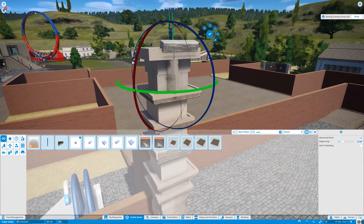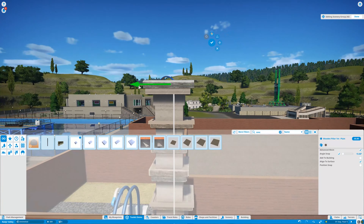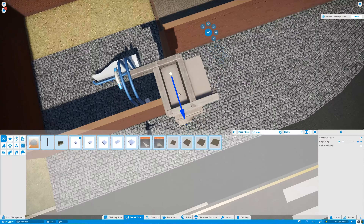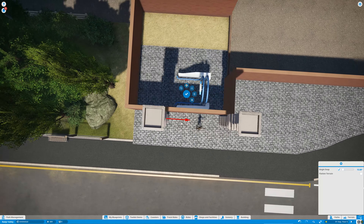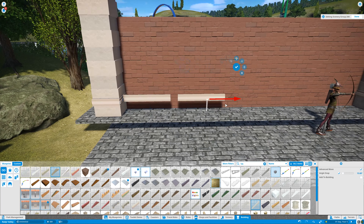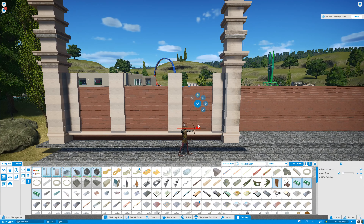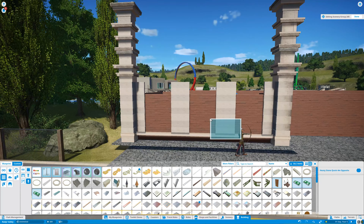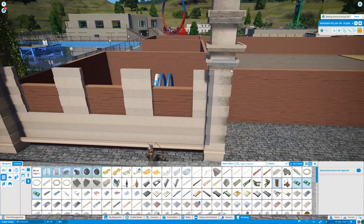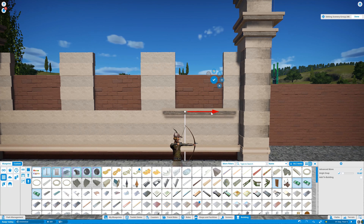Because this building was in Whitechapel originally — also the same district in London where Jack the Ripper was active back in the 1880s. The reference images I took were from the 1860s, so I don't know if anything changed at the time, probably not that much. Which will change pretty soon, but not in this video — I'll talk about that in a bit.